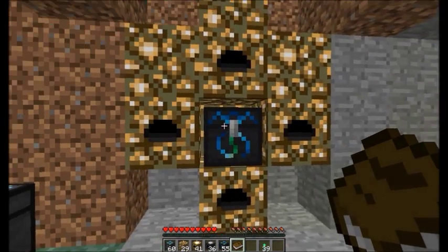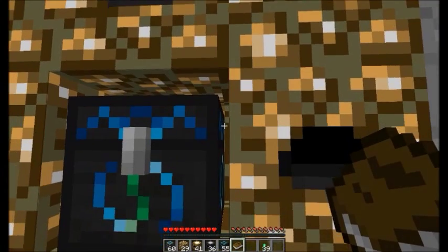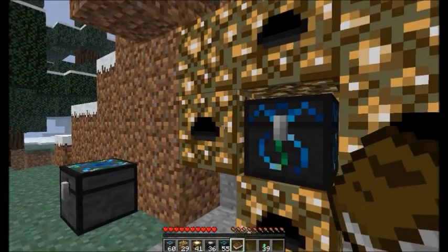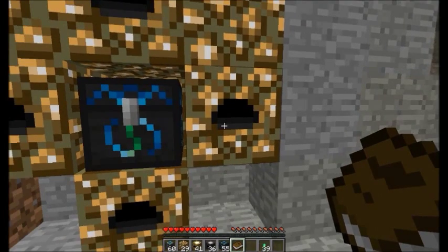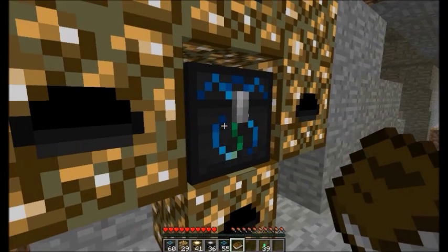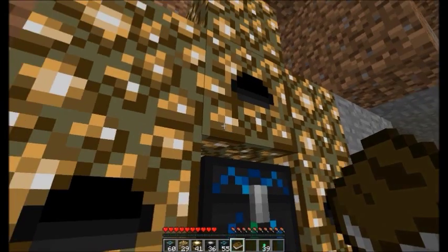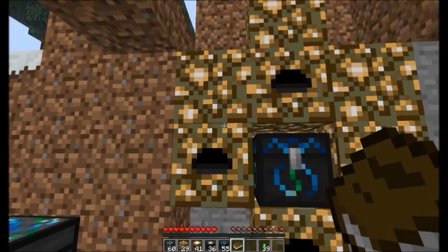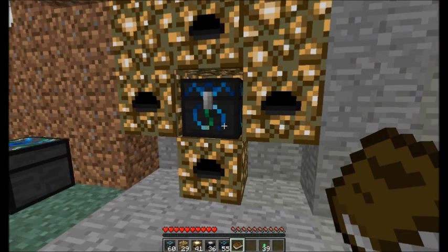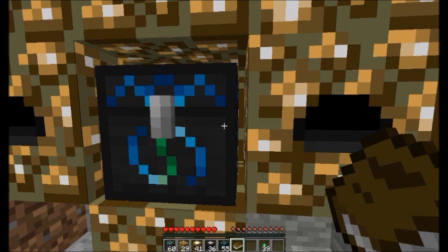I also have a fifth energy collector behind the condenser, since the energy condenser can be surrounded by energy collectors on all sides. I just don't put one on the front face for ease of access — I could, but it's easier this way. You can already see a row and a half of stacks of stone produced. This is the easiest and most straightforward way to power a condenser, though not necessarily the most optimal.